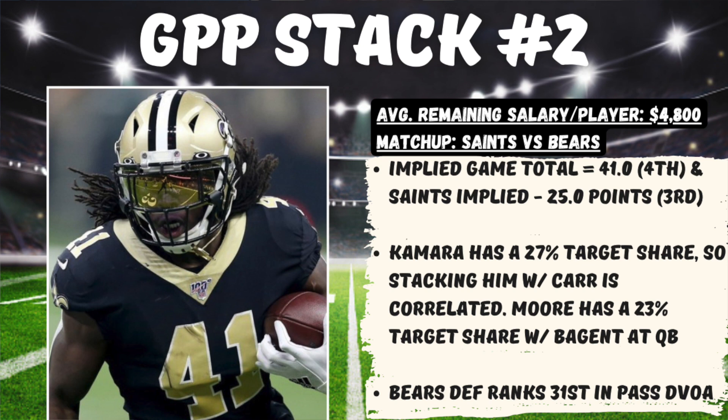The reason I like putting Kamara with this stack is because he's seen a 27% target share this year — absolutely absurd for a running back, so there is a correlation there stacking him with Carr. Chris Olave, in my opinion, is due for a big game sooner than later. We all saw the replay last week, that ball hitting him in the helmet where he would have had a long touchdown. The air yards and targets have been there. Running it back with D.J. Moore just makes sense — he's the number one wide receiver and really the number one overall offensive player in that Bears offense. With Tyson Bagent under center, Moore has seen a 23% target share.